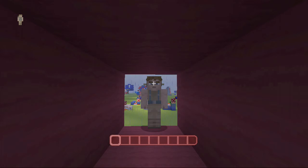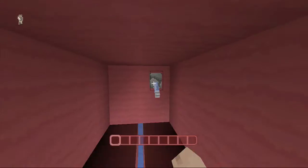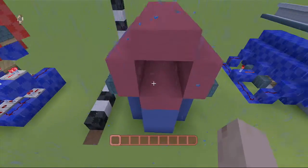Hello again everybody, Cypherk86 back again for another Xbox Redstone tutorial. Today's tutorial is going to be featured on this floor trap — floor lava, dying, death, fire, flames, and lava trap.